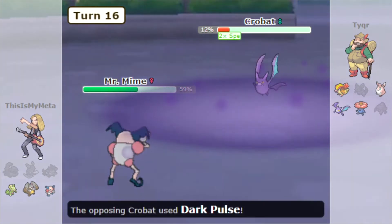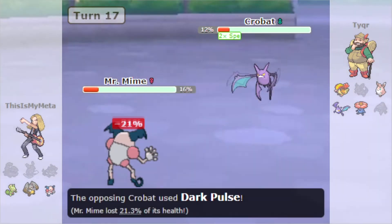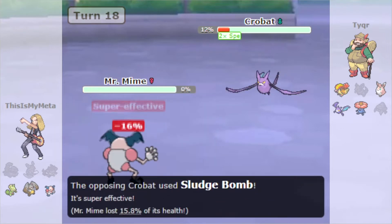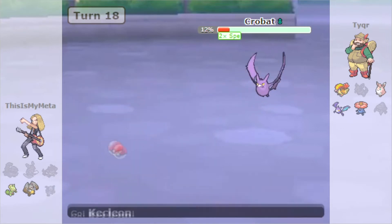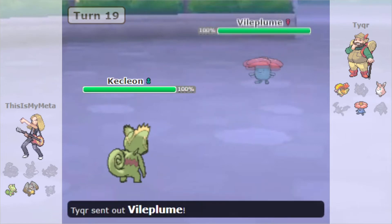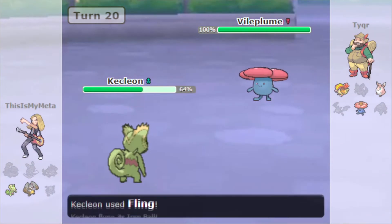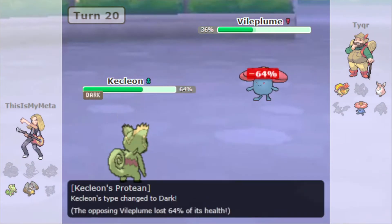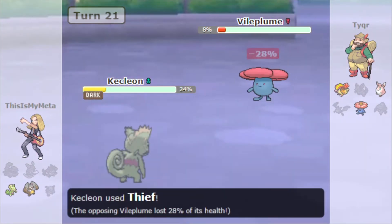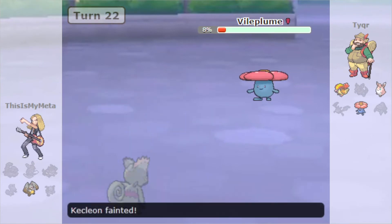Mr. Mime comes in, going for the Zen Headbutt — it's super effective. Crobat is Dark Pulsing and getting some flinches off on us, which is really annoying. Zen Headbutt misses, which was really important, because Crobat takes us out with a Sludge Bomb. Kecleon comes in, finishes it off with a Fake Out. Sludge Wave from the Vileplume does decent damage, but we get the STAB Iron Ball Fling which does huge damage to Vileplume. Dazzling Gleam is super effective on us because we are now Dark type.